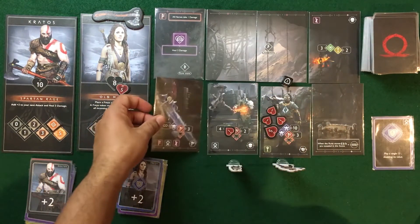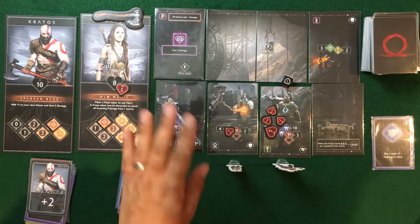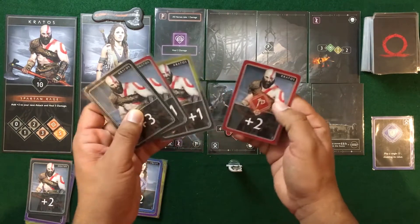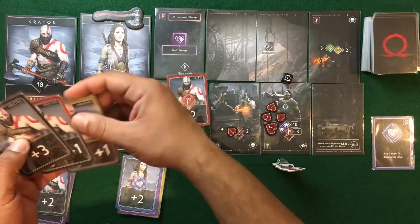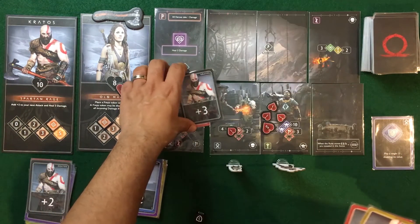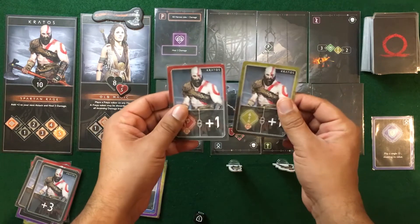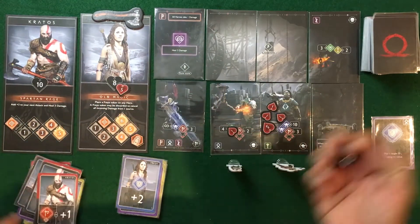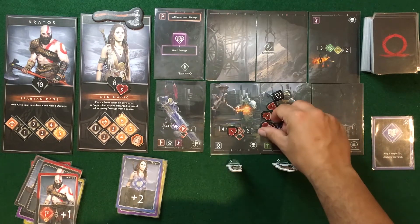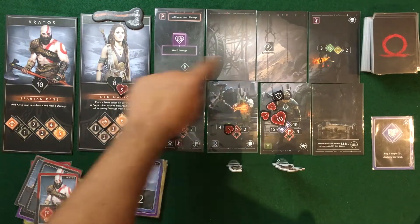Kratos advances his rage and moves toward the Traveler to attack the first layer of armor. He makes an attack of plus-two plus-three for five total. The enemy rolls a five and blocks everything. However, Kratos's rage is now maxed, so he activates the rage ability — an extra plus-three added to the melee attack, making it a total of eight. He deals three damage, getting past some of the armor. We now have two of the three runestones revealed, and the armor damage tracking is updated.